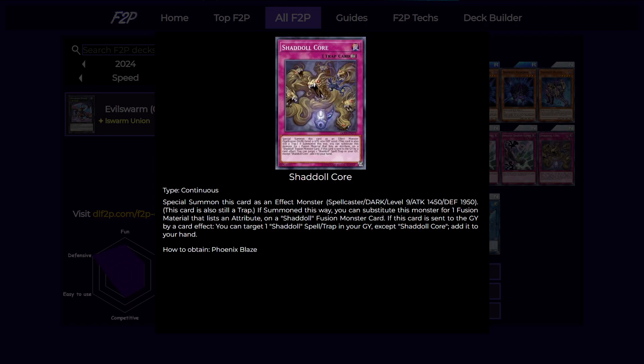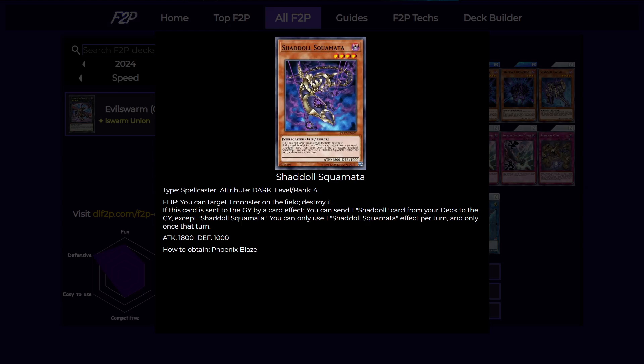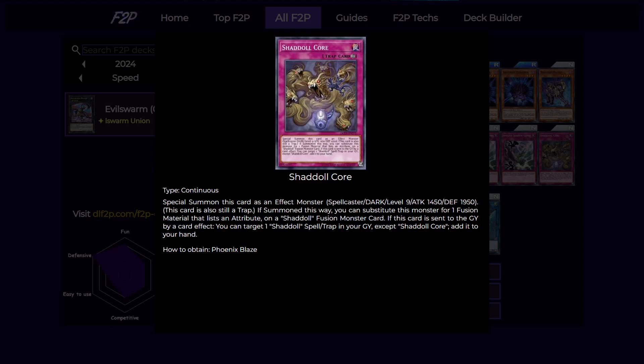Next is Shaddoll Core. We're only playing one copy because realistically you're only going to use its graveyard effect — when it is sent to the graveyard, you can add back a Shaddoll spell or trap from your graveyard to your hand. So usually if you fusion summon Construct using a Squamata, you can send both something like a Schism from your skill and a Core, so you can immediately use your Core to add back the other spell or trap that you sent to the graveyard.